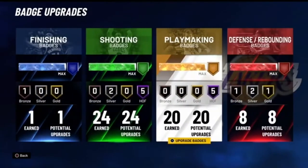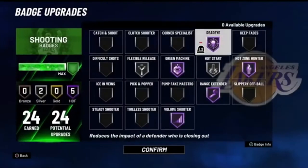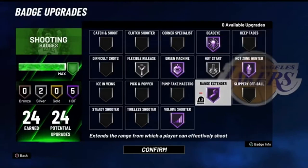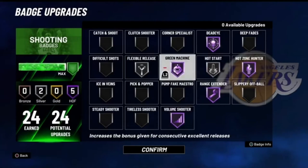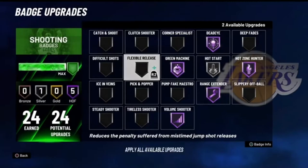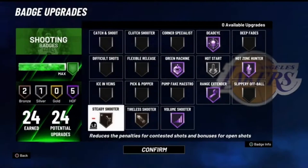Now for the shooting badges — I recently changed my shooting setup and I noticed I'm shooting consistently greens and making more whites. So make sure you change your badge setup to this. Hall of Fame green machine, dead eye, hot zone hunter, range extender, volume shooter, and flexible release. I tested that badge — I put it on to test it and it was goated.